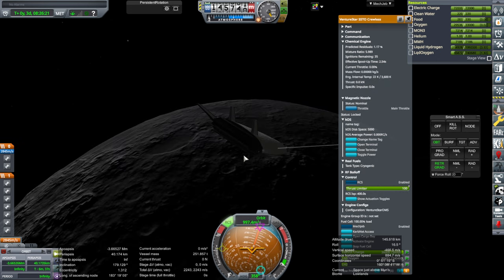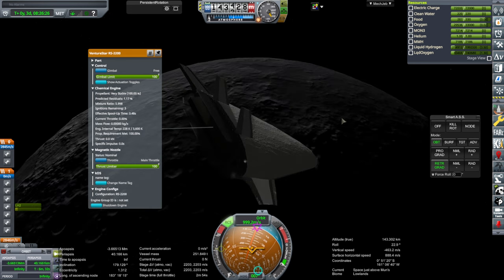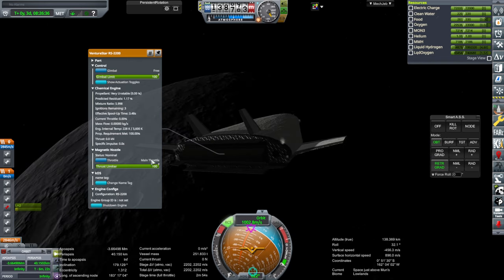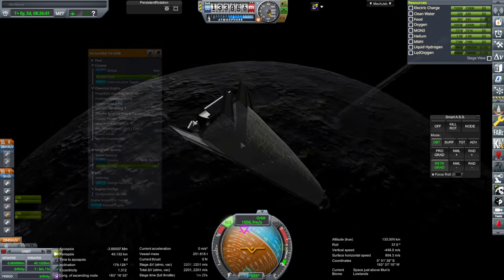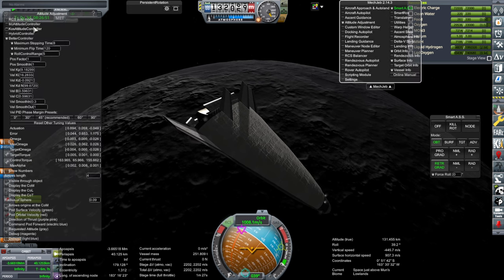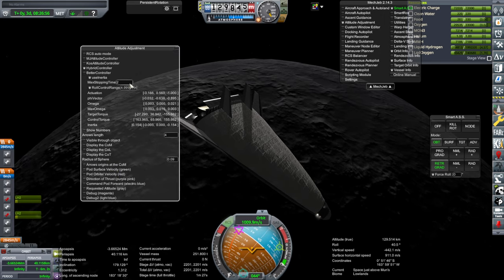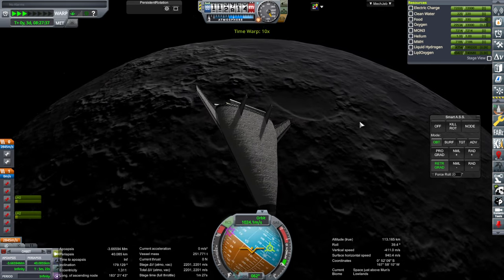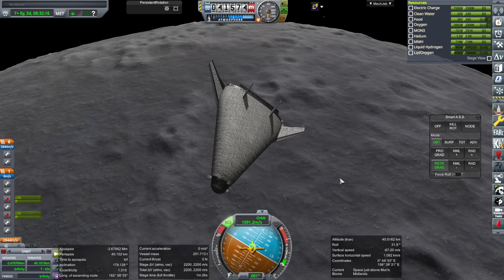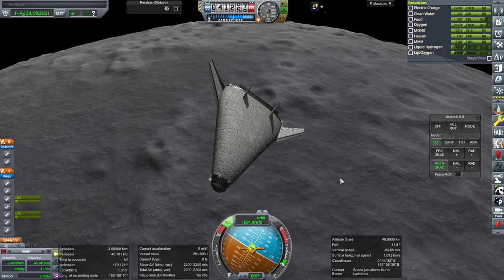I will use not the OMS engines but the center one here. These have five ignitions total, so maybe I'll use two and save that one for later. It's using the better controller — that's why it's puffing all over the place. Hybrid controller is what we want. The moon still looks a bit on the smaller side. Settling fuel down, and ignition for capture.